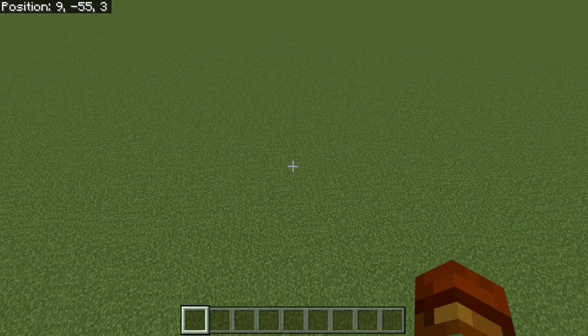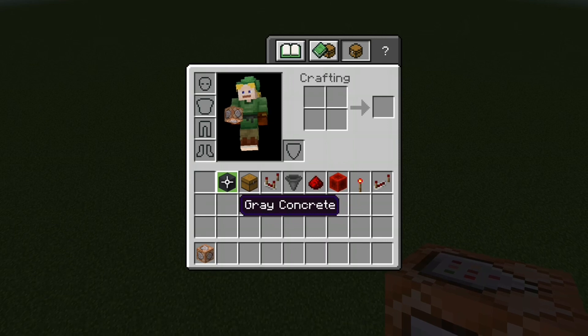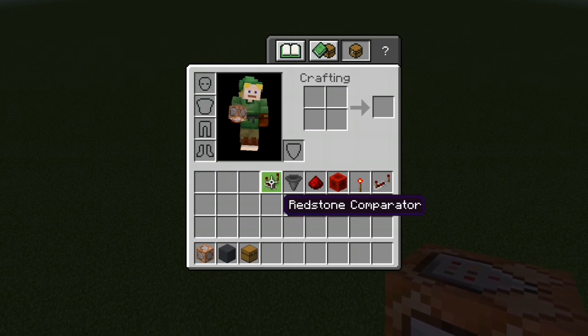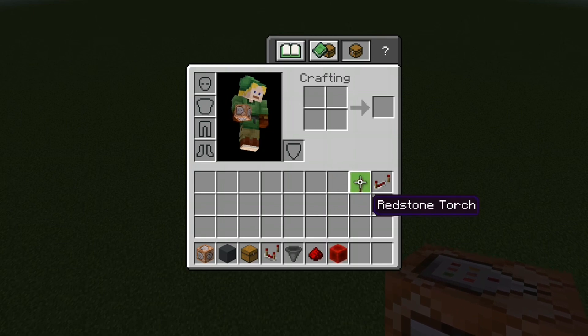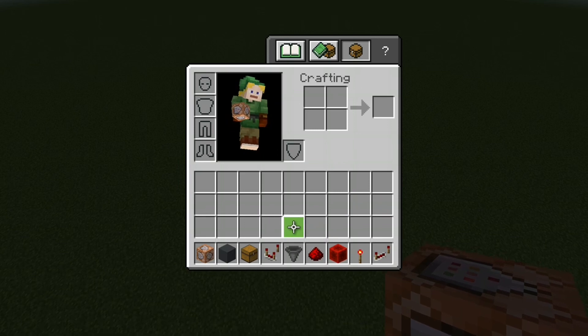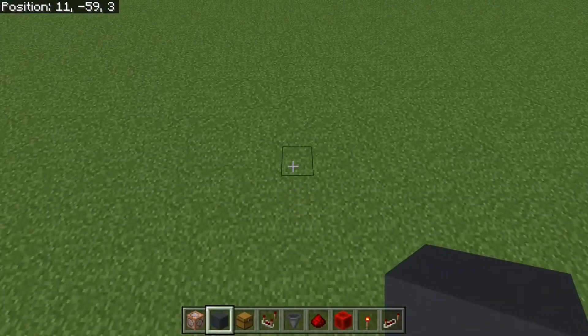You're going to want to get these blocks: a command block, any block of your choice (personally I'm going to use gray concrete), a chest, a redstone comparator, a hopper, redstone dust, a block of redstone, a redstone torch, and a redstone repeater. You can pause the video while you get these items.